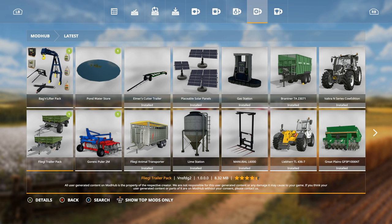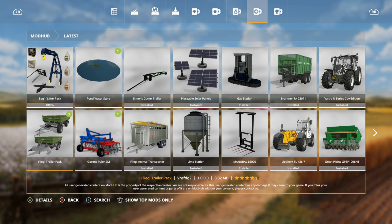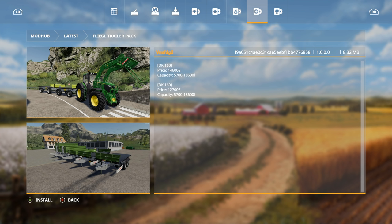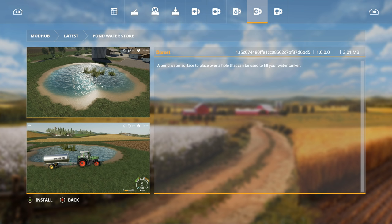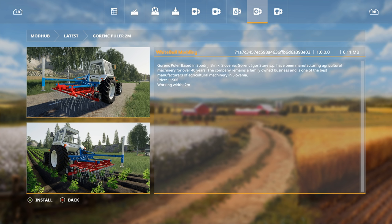There's one of these mods that is not on console - we're going to show it to you anyway and make it last. First off we have the Bag and Lifter Pack, which was part of the mods we were supposed to begin today. This is pretty cool. We're going to install that right now. We also have the Fleagle Trailer Pack - really cool, two trailers. We've also got Pond Water Source, a pond water surface to place over a hole that can be used to fill your water tanker. Install!